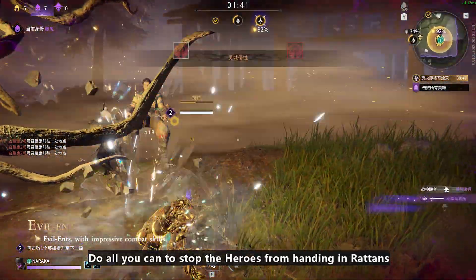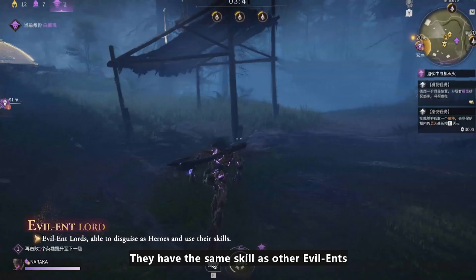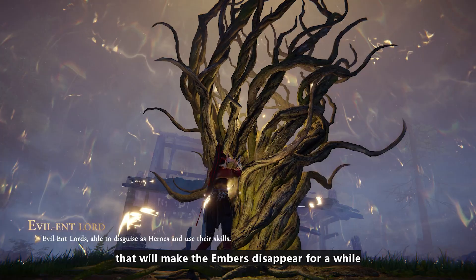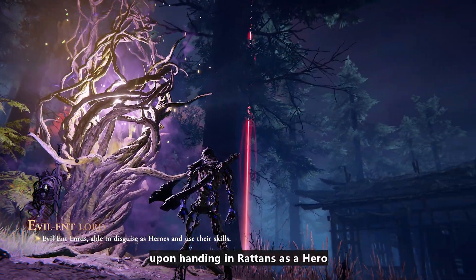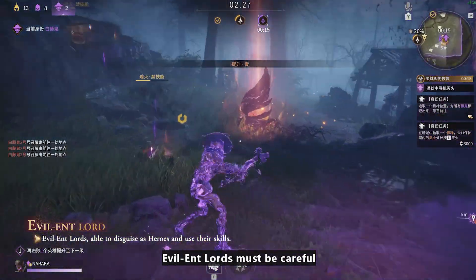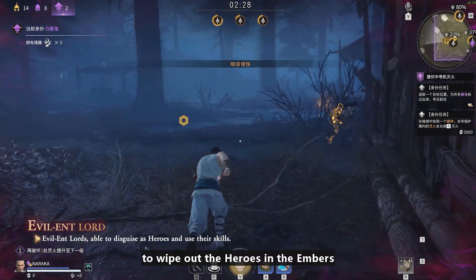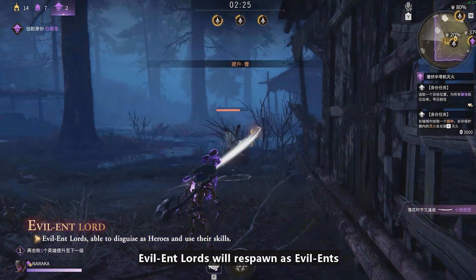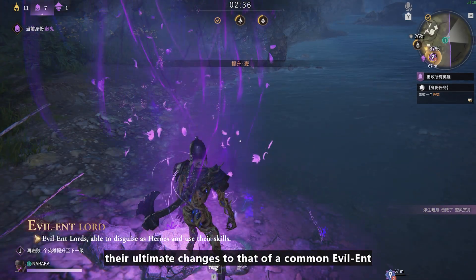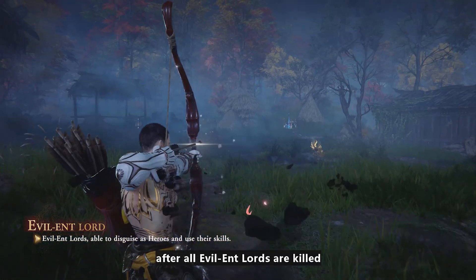Do all you can to stop the heroes from handing in ratons. Evil Ent Lords spawn as Evil Ents, but may use their ultimate to turn into a hero. They have the same skills as other Evil Ents. Evil Ent Lords are important characters that will make the embers disappear for a while upon handing in ratons as a hero. The other heroes cannot hand in ratons and will be silenced for as long as the embers are gone. Evil Ent Lords must be careful not to blow their cover in the early game and call out to the other Evil Ents at the right moment to wipe out the heroes in the embers. Evil Ent Lords will respawn as Evil Ents and lose their ability to disguise the first time they die, upon which their ultimate changes to that of a common Evil Ent.